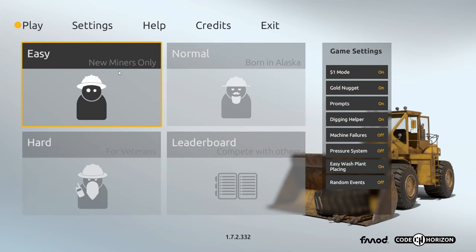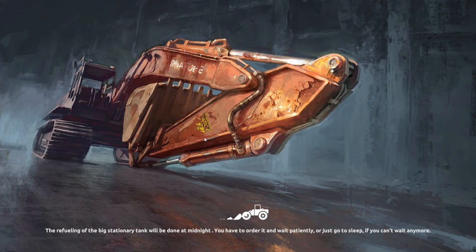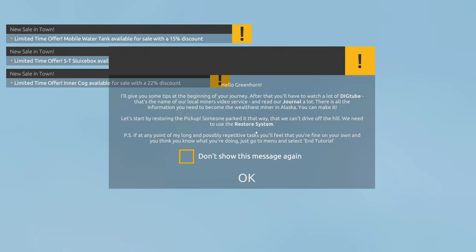We're going to play on easy mode. I have not seen this game in a long time — stuff might have changed. The in-game tip says: I'll give you some tips at the beginning of your journey. After that, you'll have to watch a lot of Dig Tube — that's the name of our local miners' video service — and read our journal a lot. There is all the information you need to become the wealthiest miner in Alaska. Let's start by restoring the pickup. Someone parked it so we can't drive off the hill. We need to use the restore system. Don't show this message again.